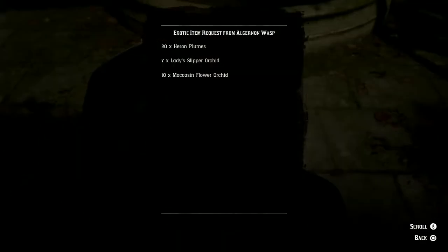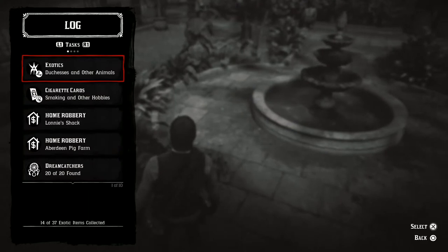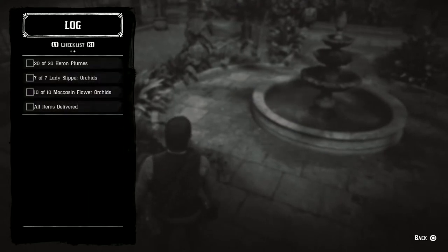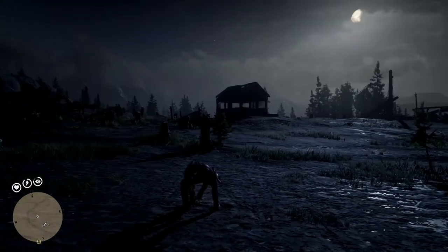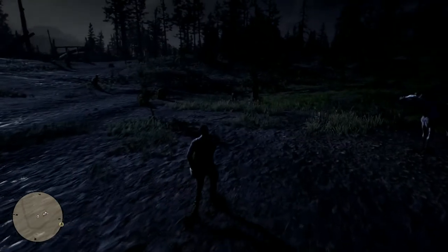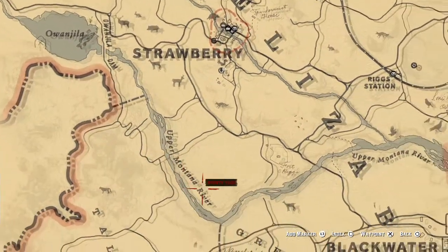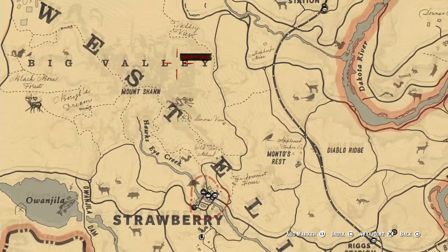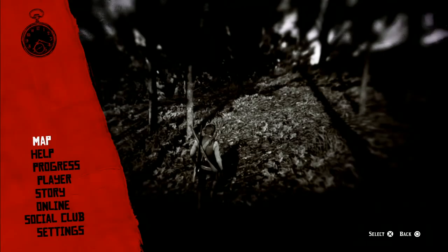We need twenty air orchids, seven lady slipper orchids, and ten moccasin flower orchids. We already have some but we need thirty-seven total. The lady slipper orchid is found around the Big Valley and Tall Trees area - right around Strawberry and into Tall Trees a little bit. You only need seven, so just scavenge and look around.